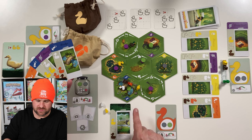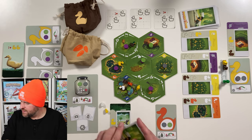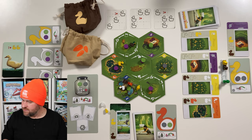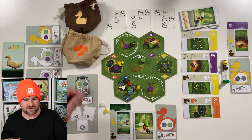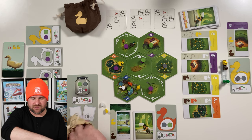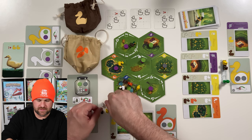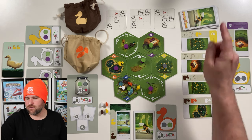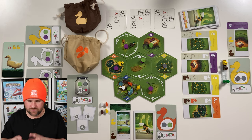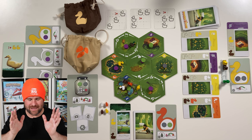We've done our four actions and now we have a cleanup and replenish phase. We discard any food back into the bag and draw back up to four. I'm happy with two seeds, so I grab two more out of the bag. If we had fewer than four location cards we'd draw another one, but we're good. There are no seeds or ducks to disperse back onto the board, so that is the end of our first turn.